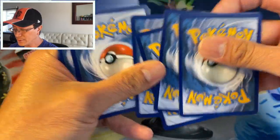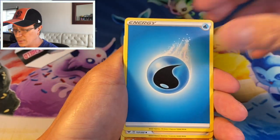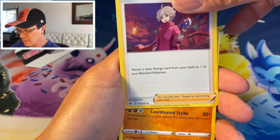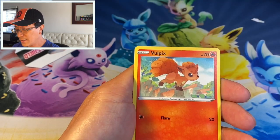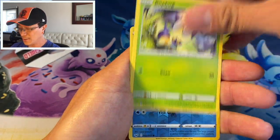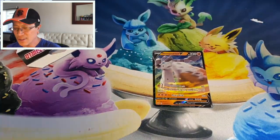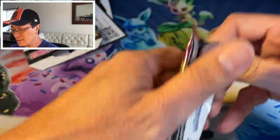Okay, forward to the front — we start with Cinccino. I messed up the card trick there. Beedrill, Hitmonlee, sorry about that — Rare Candy, Vulpix, Munna, Roselia, Roselia, Chewtle, Blipbug, Krabby reverse. Messed up on the card trick there guys, some of these packs are kind of slick.